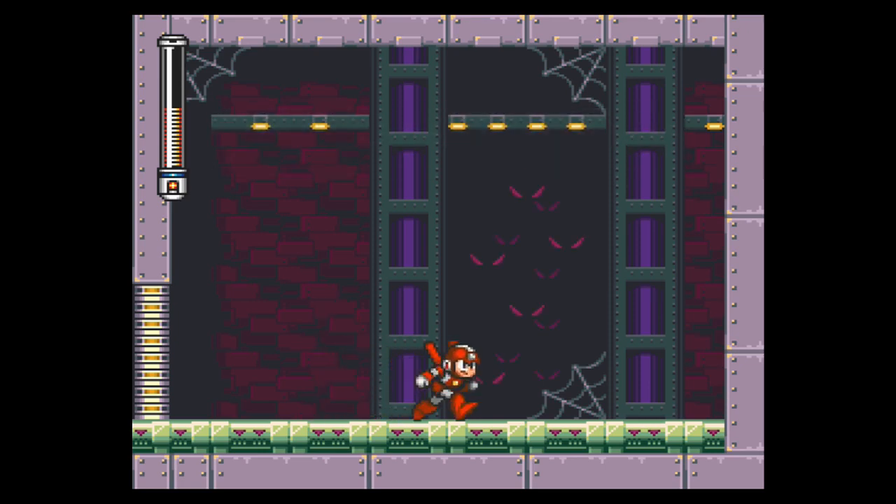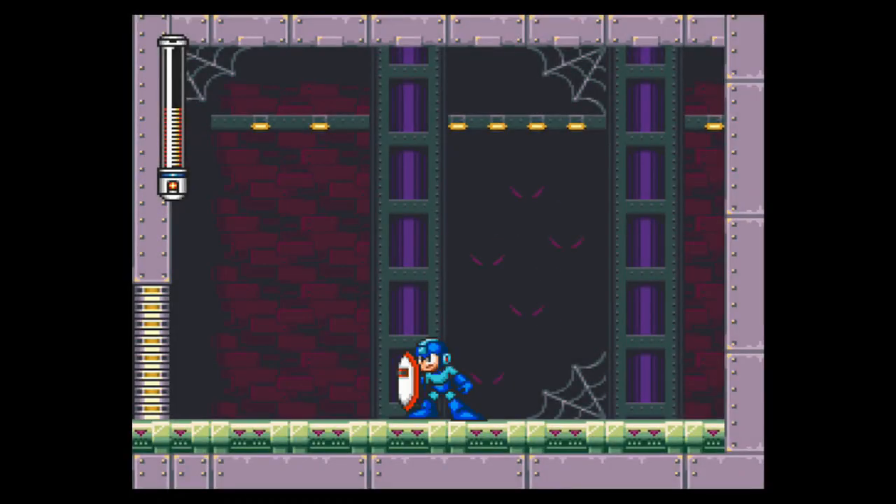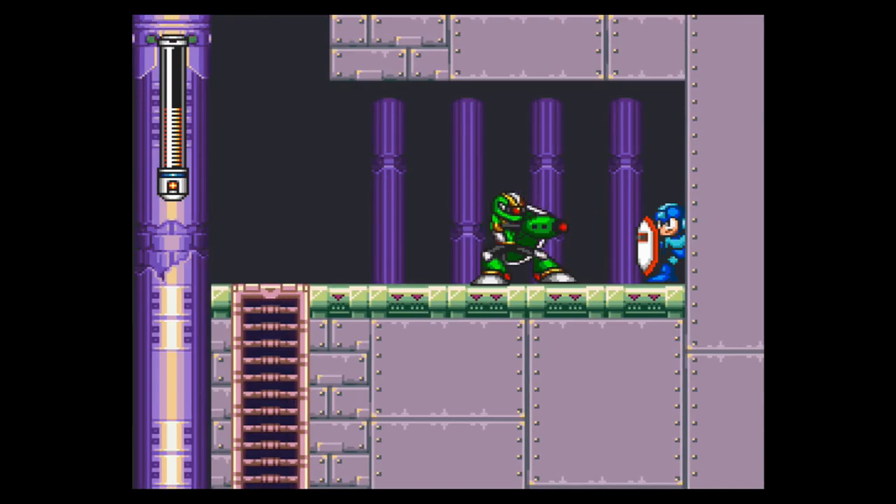I usually don't pick this up, but let's check it out and see what it does. By standing still, you have a shield up. It'll bounce projectiles off of you. And our candidate, Sniper Joe over here, will give us a demonstration. See? Did nothing. Did something just hit me? I didn't feel nothing.